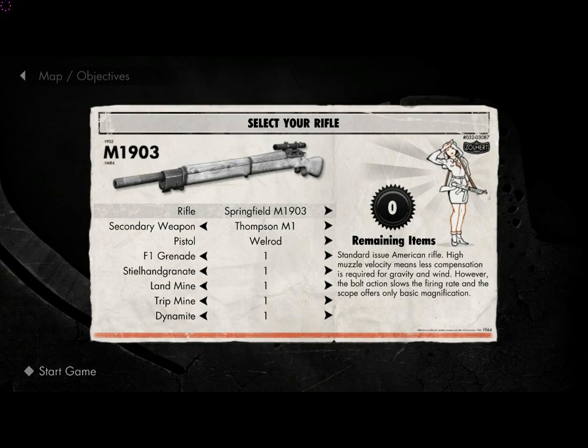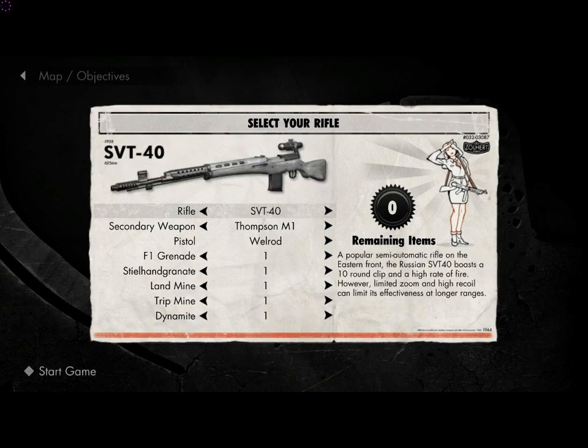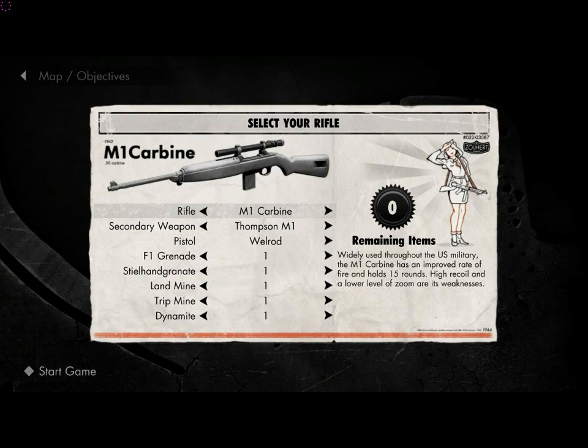When it comes to the quickest rifle, the quickest rifle as far as firing goes is the M1 Carbine. Its fire rate in seconds for 5 rounds fired is 2.48 seconds. Its reload rate in seconds for 5 rounds reloaded is 2.50. Its magazine capacity is 15 rounds, and the reserve rounds are 60.